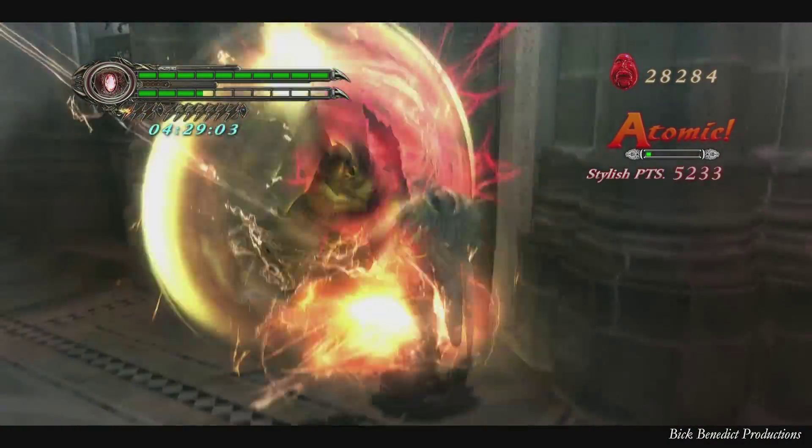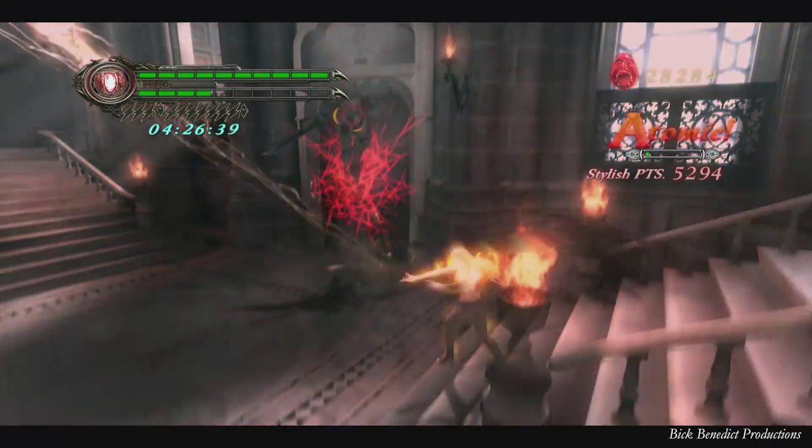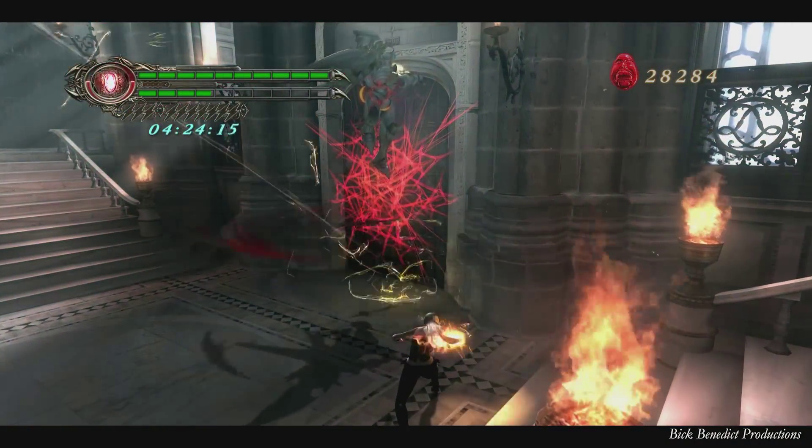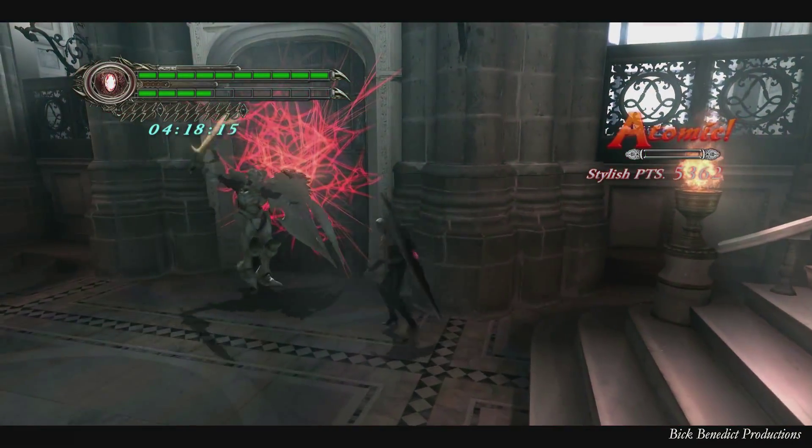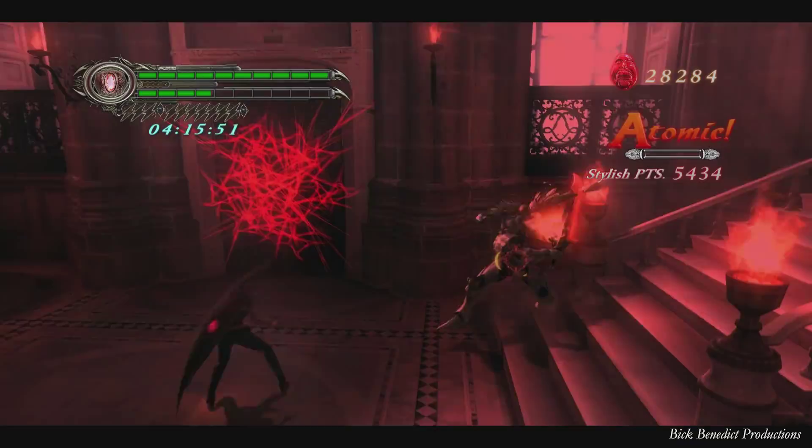She also has this overhead Beowulf-type move, and it's highly spammable. So if you're struggling on enemies, just do that move — it's very strong. And you can marry the devil trigger with that too.